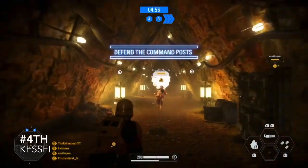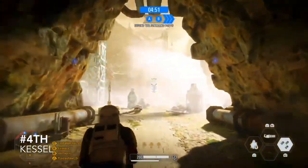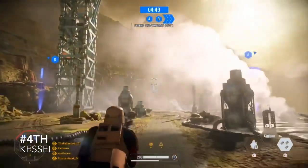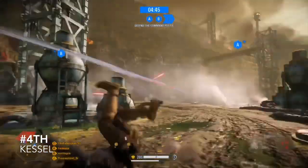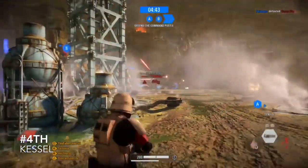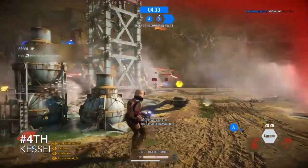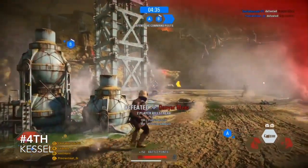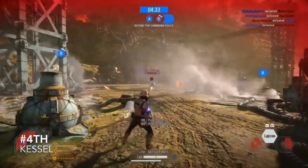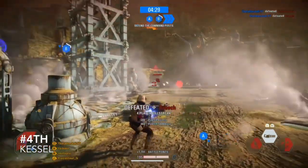Coming in at 4th is Kessel. This is just one of DICE's best maps because of the detail shown. It is a smaller map than the others but the detail going into the surroundings — with the smoky grounds near the edge and the inside of the mine — is just amazing to look at. You'll always have hectic battles for every phase. I think getting rid of the Millennium Falcon outside in co-op was a really good idea to open up the map and make it more interesting.